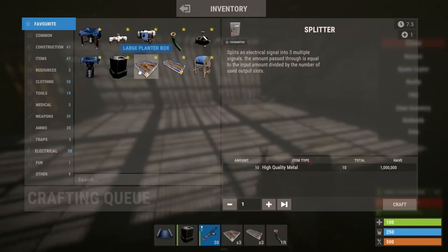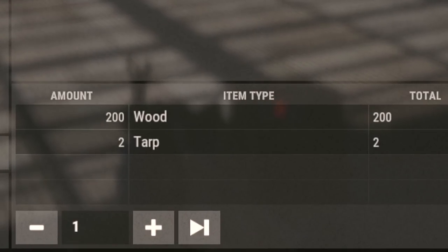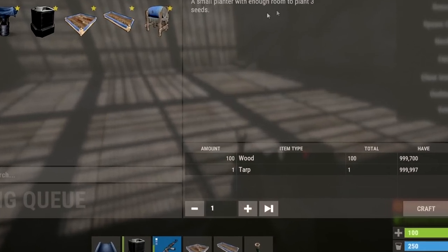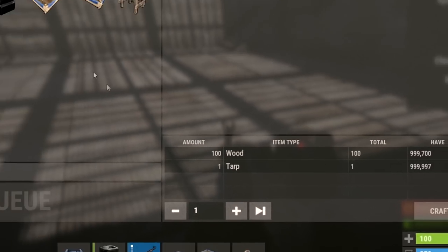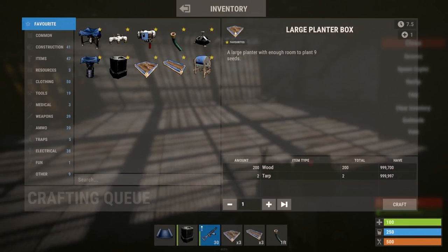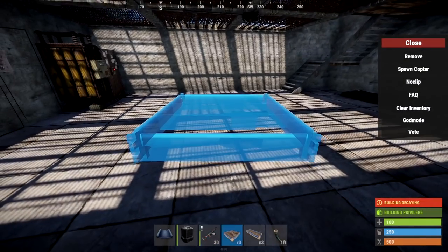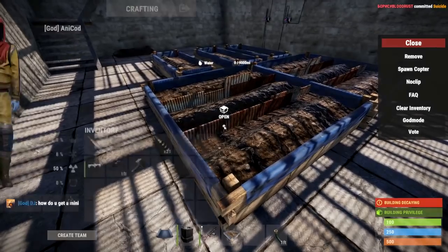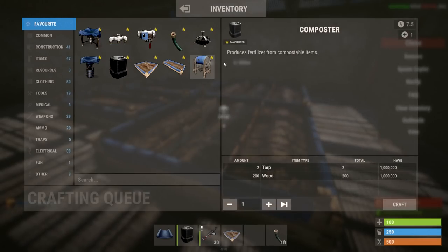Speaking of plants, we've got two types of plots. The large plot is basically three small planters glued together, costing 200 wood and 2 tarp. The small costs 100 wood and 1 tarp. Unless you don't have the space, you'll only need the large planters — they work out cheaper in the long run and fit together much easier. When you open up the planters, you'll see a few empty boxes for fertilizer. For that, you'll need a composter, which costs 2 tarp and 200 wood.